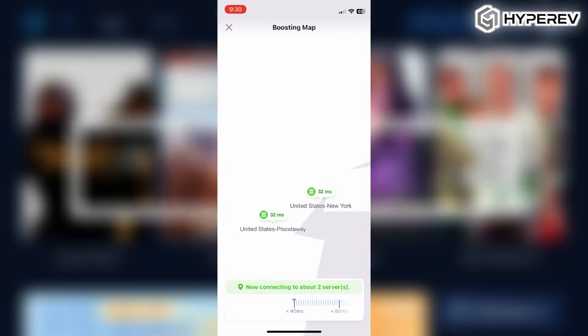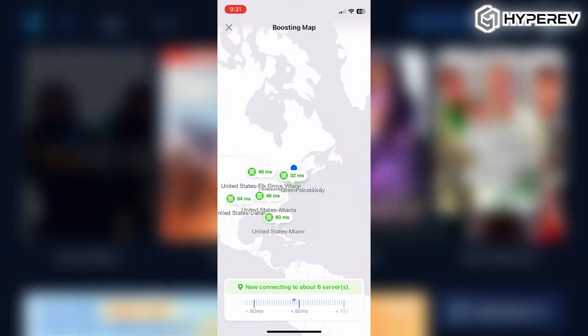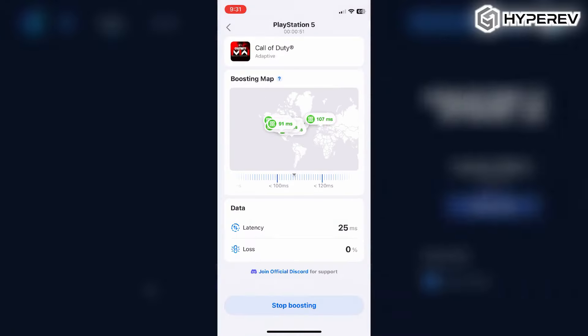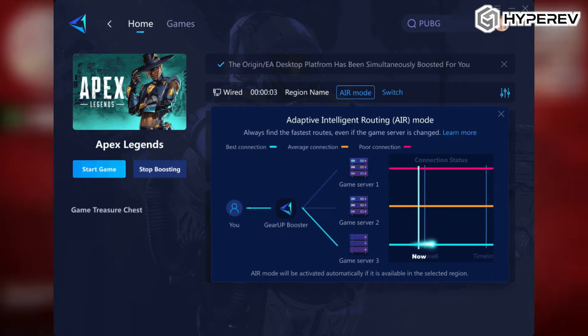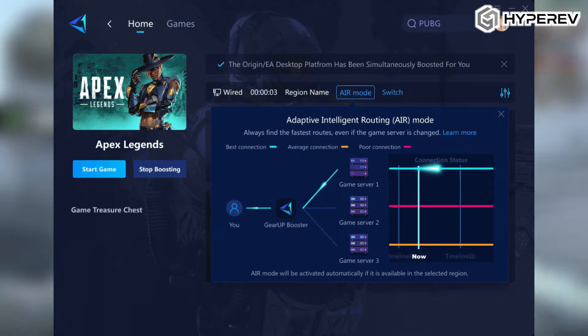Another standout feature I love is Gaming Fencing Technology. It quickly locates the best server within your area to reduce your ping, which means you're always playing with the lowest latency possible. And then there's the Adaptive Intelligent Routing, or AIR mode. It automatically switches you to the fastest server as you play, so you'll always stay on top of your game, even during the most intense battles.